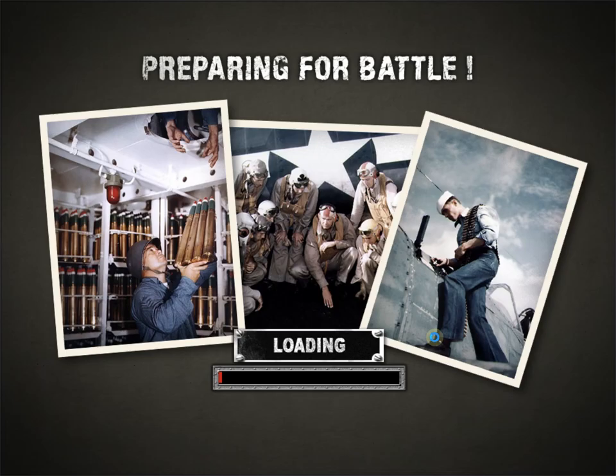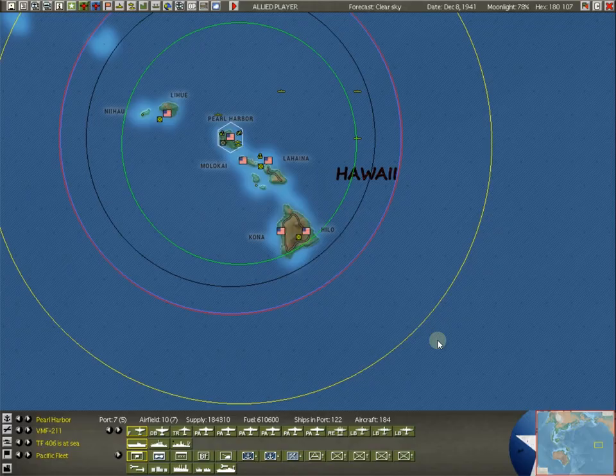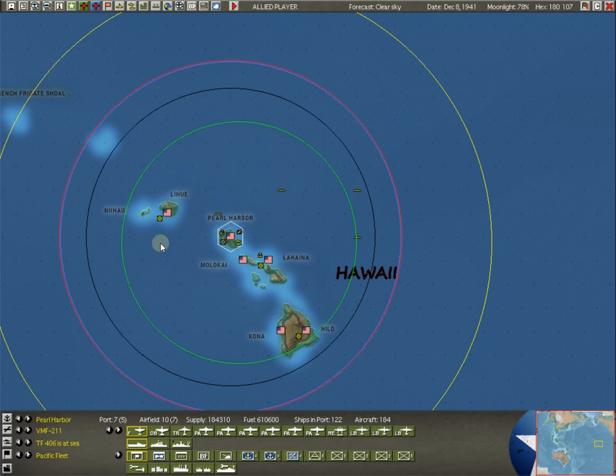We're going to play the December 8th full campaign as mentioned last time, so let's go ahead and start that up. Pearl Harbor happened yesterday — our fleet as the Americans was decimated and a lot of our aircraft were destroyed. It just took a historical turn for December 7th, and now we're on to December 8th. You can see we've got our hex outline here around Pearl Harbor. That's where you'll always start as the Allied player — after every turn, it always centers you back on Pearl Harbor.